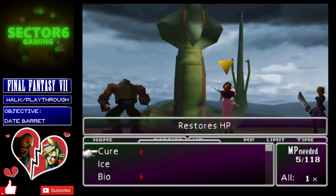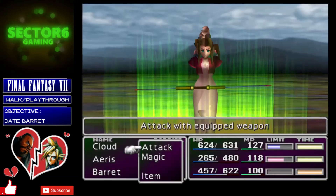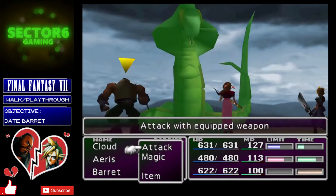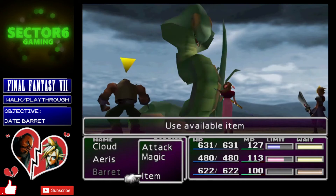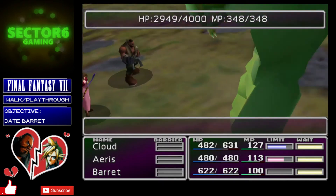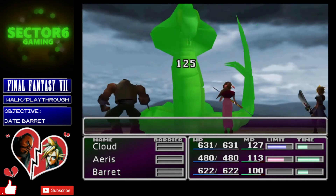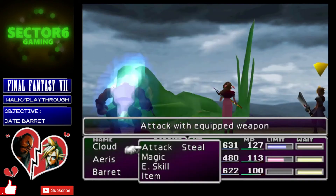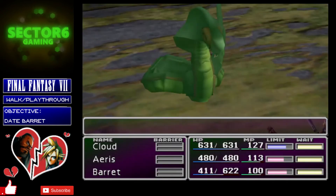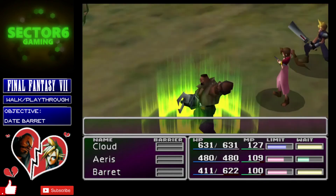From here, have Aeris focus primarily on Cure to keep everybody alive. Barret can do bits of damage and Cloud can too, but keep Cloud's turns in reserve. Cast Sense on the Zolom to keep an eye on its health. We've already got him down to around 3,000 from 4,000, so that's 1,000 damage done, and the poison is ticking for roughly 125 a turn — decent progress. Revive Barret so there's someone for the Zolom to knock out of combat rather than Aeris or Cloud. When the Zolom rears up, you're getting close to the phase where it does what we want.